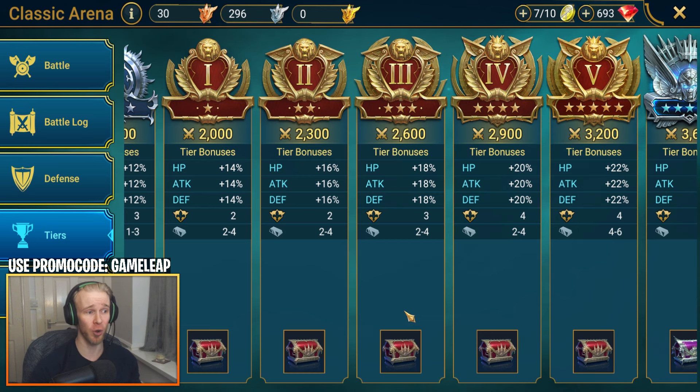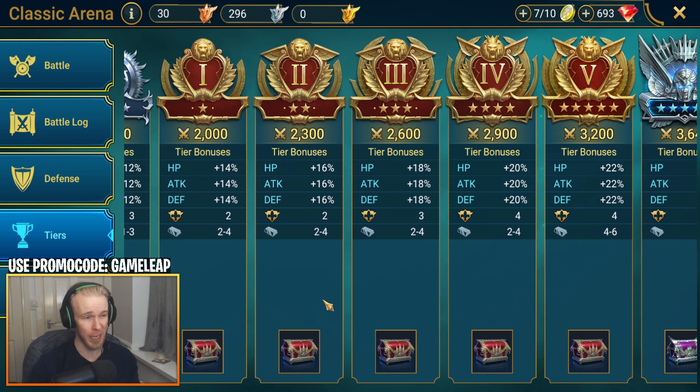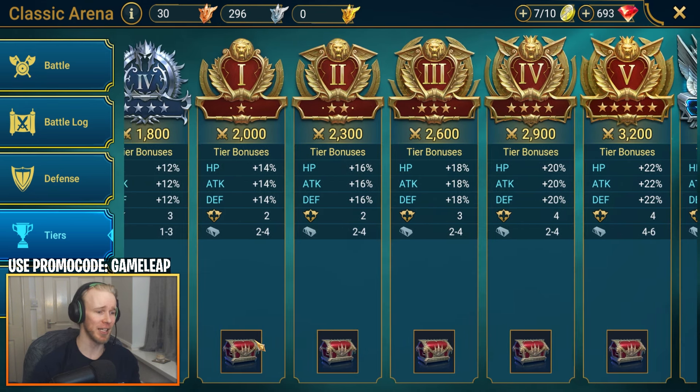You can do all of these things anyway within like two or three weeks of starting your account — it's very easy to get them all done. The gem mine is going to give you 15 gems per day, so over the course of one month that's 450 gems. So 450 gems is the first batch that you can earn very consistently and easily over the course of a month.